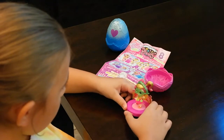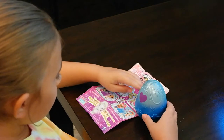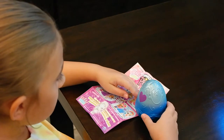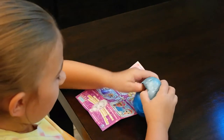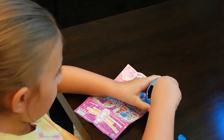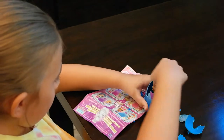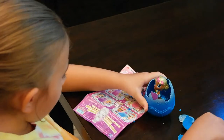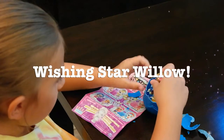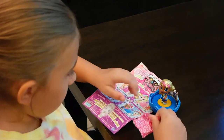Let's open up our last egg! So based on this color of the egg, you can get Wishing Star Willow or Breezy Benda! So let's get cracking! I see somebody already! We got Wishing Star Willow! Let's get her accessories! So here she is!